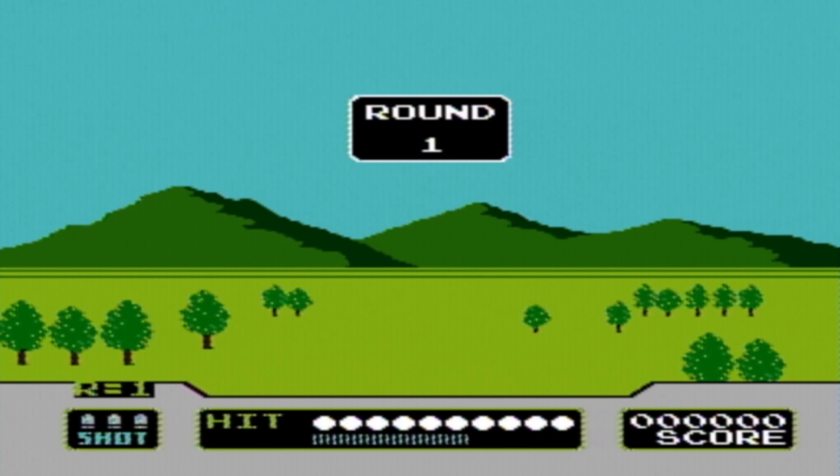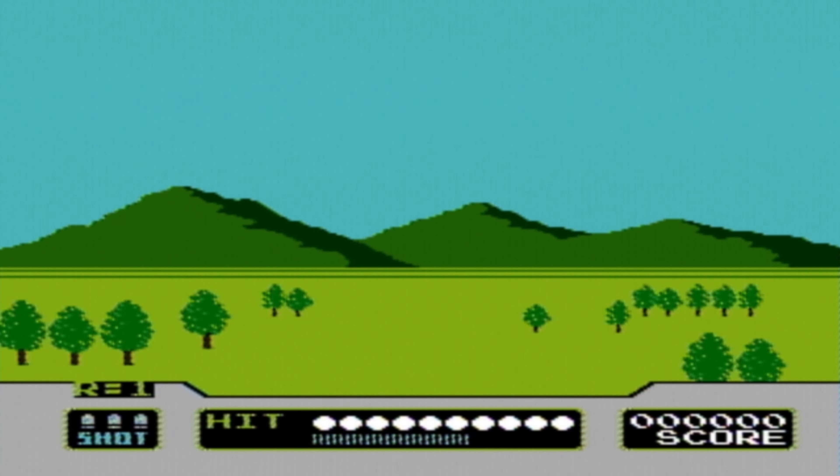So, game mode A and game mode B are pretty similar. So, what is game mode C? Game mode C is clay pigeons. Just like in real life, clay pigeons go farther away when they're tossed, making it harder to shoot them.